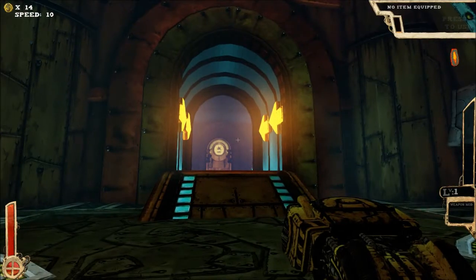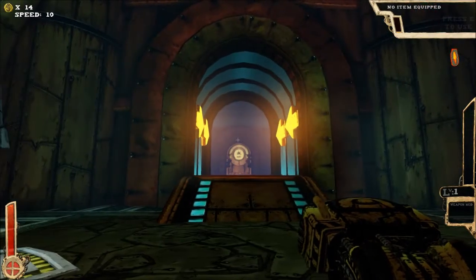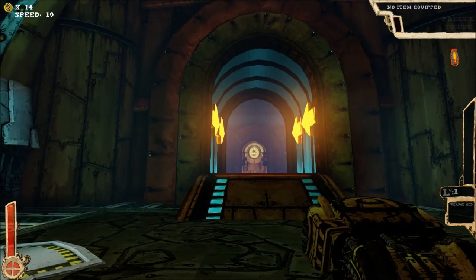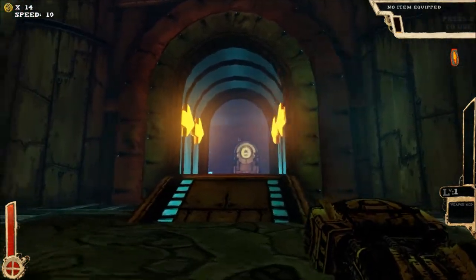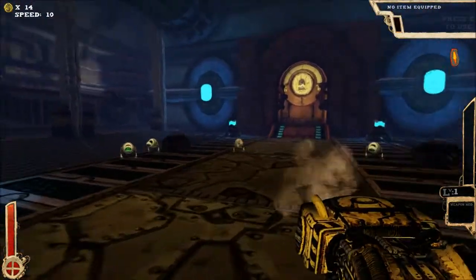You can actually stack those as well. On the bottom right, that's level one — your weapon can actually level up. The more enemies you kill without taking damage, the higher your weapon level, basically. And you also get weapon mods. On the bottom left, obviously, my health, which can also be modded.